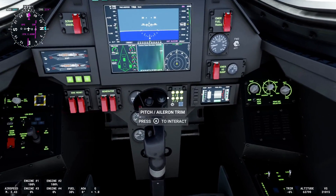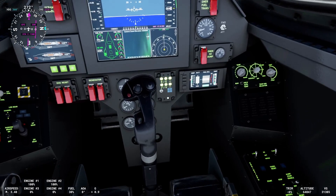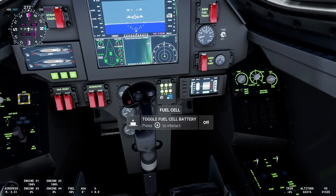Next, you'll want to go over the fuel cell — the fuel cell battery — and toggle that on. It'll be lit up green, and once it's green, you're good to go.